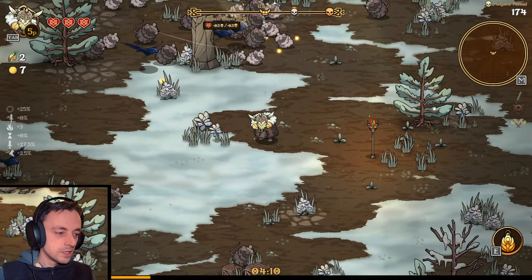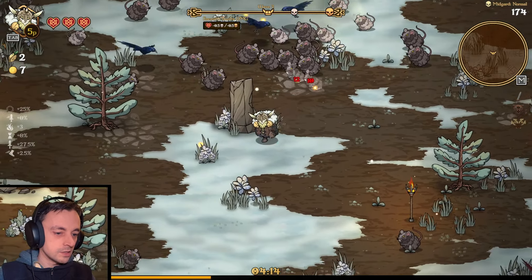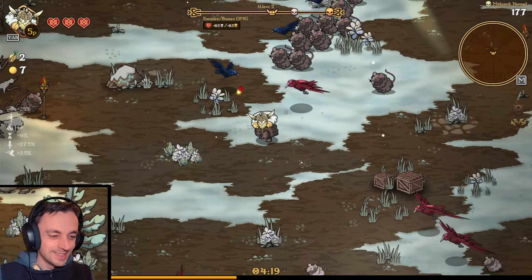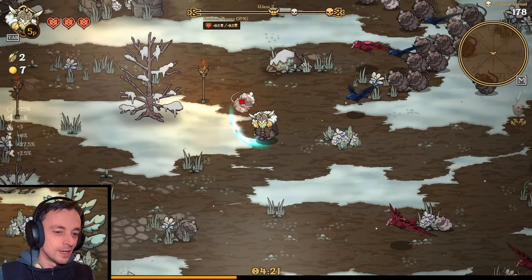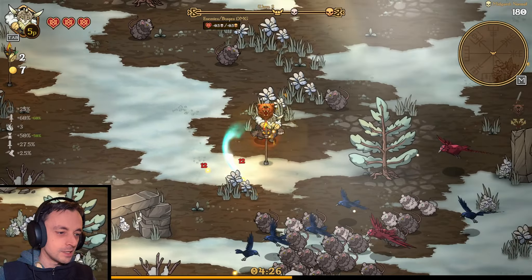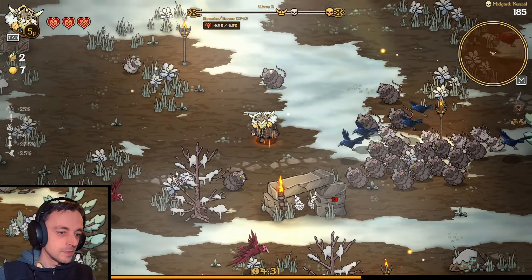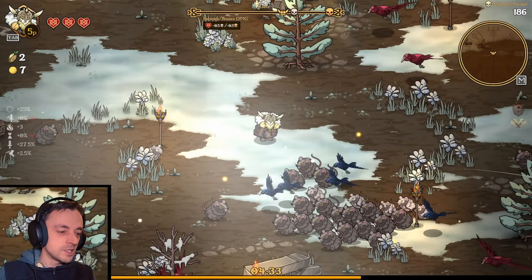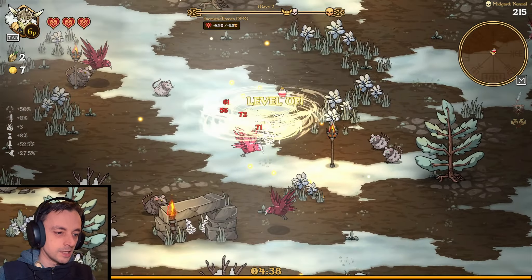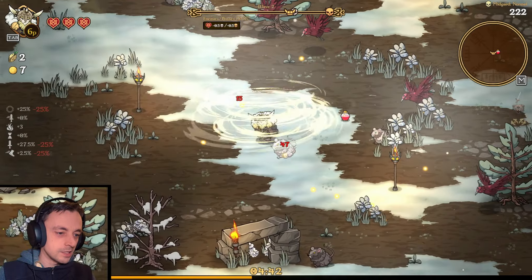What does that do? Oh, it bashes everybody away. Okay, that's cool. Oh — it was a one-time use. Wow, I really wasted that one. Ten seconds, and then we get... ability to do things again. So really, with this particular set-up, gathering them all into a little circle just means that I can mash them horribly when I get this skill set-up.